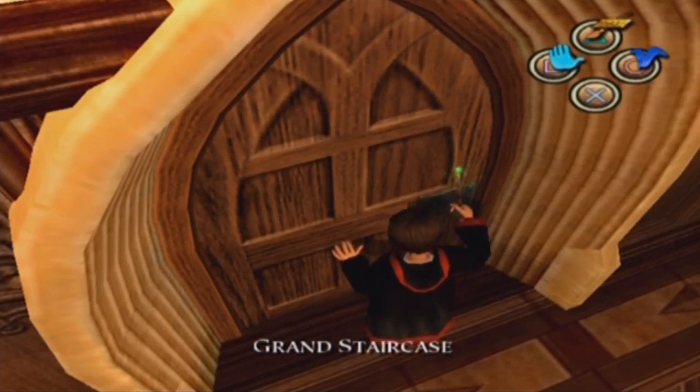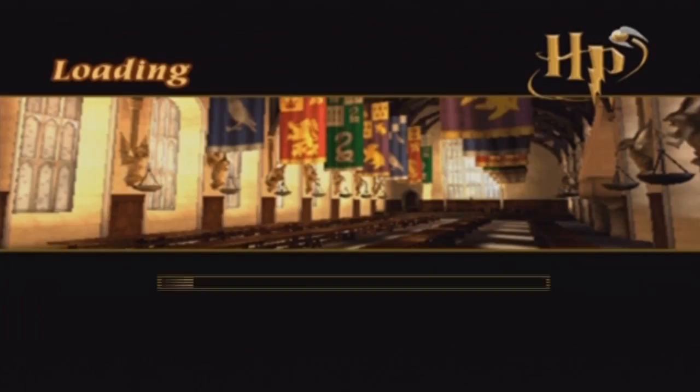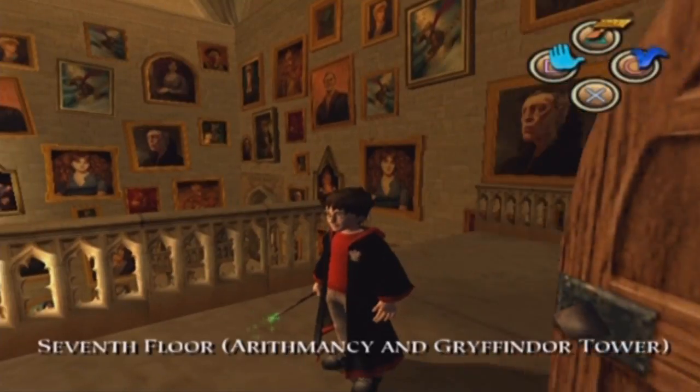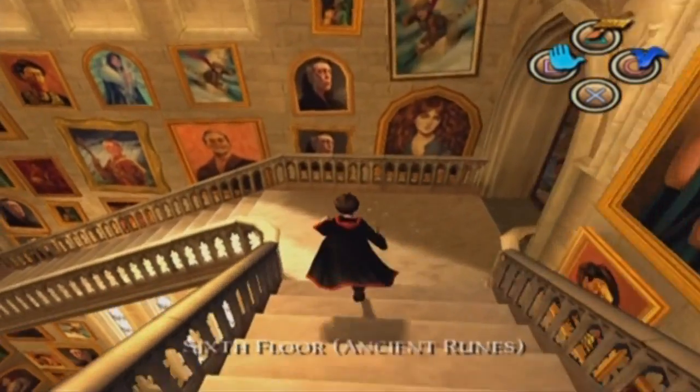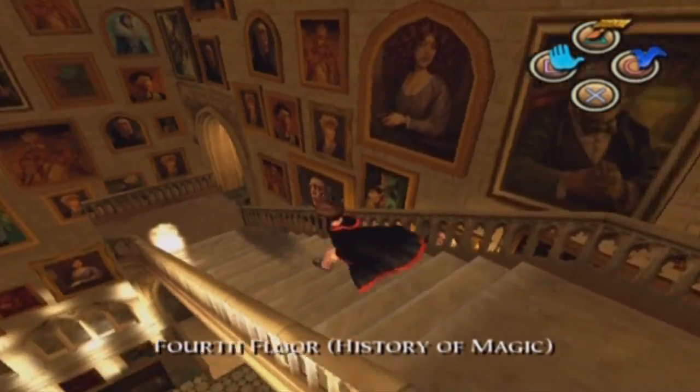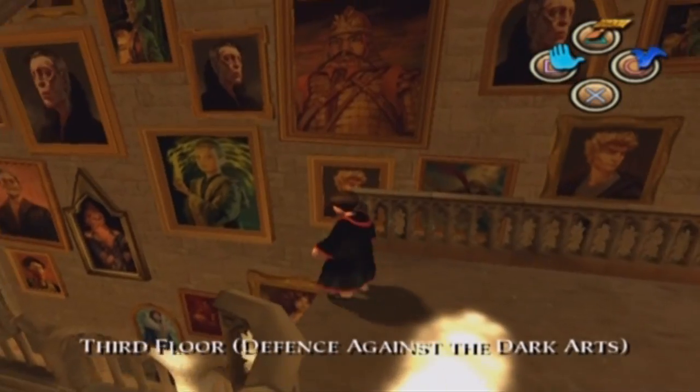We're going to learn a spell which we actually learn in Sorcerer's Stone on the PlayStation 2 as well. But as I've said before, this game came before Sorcerer's Stone. So it's not like this game copied the first one — it's the other way around. They are very, very similar; you learn the exact same spells, except for Expelliarmus. That's a new spell which we don't learn in Sorcerer's Stone, so that's quite good.